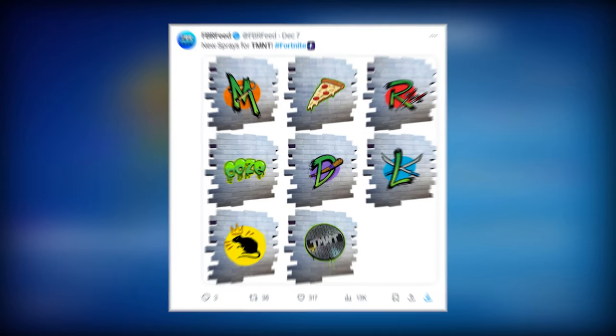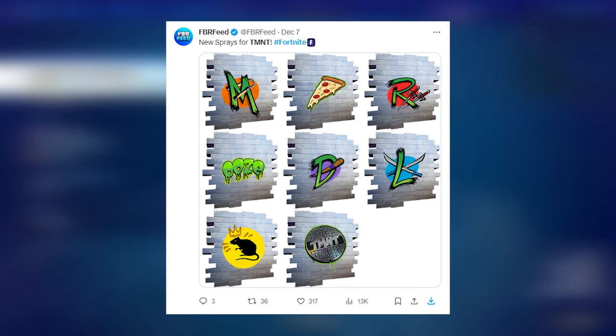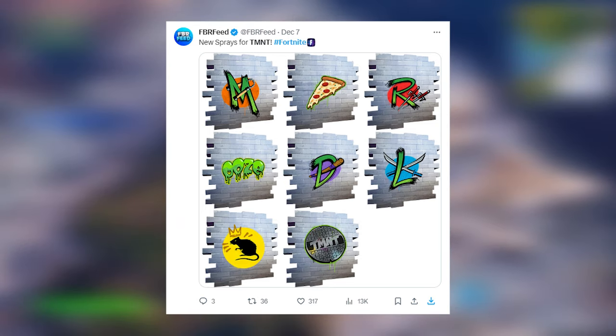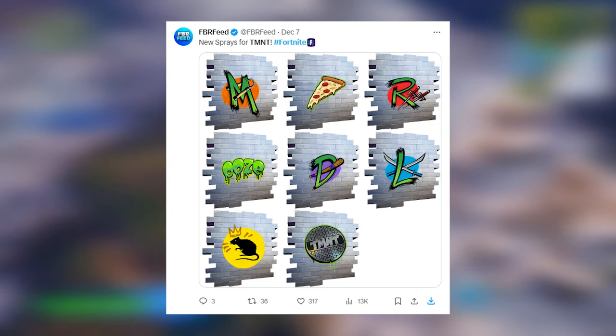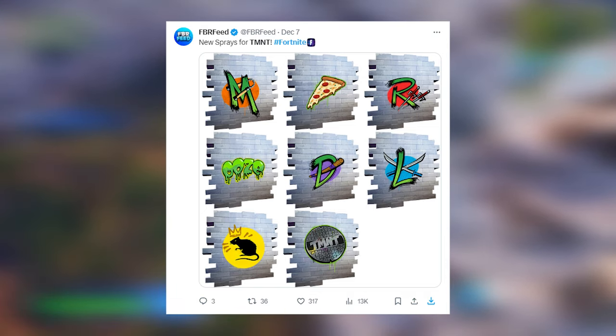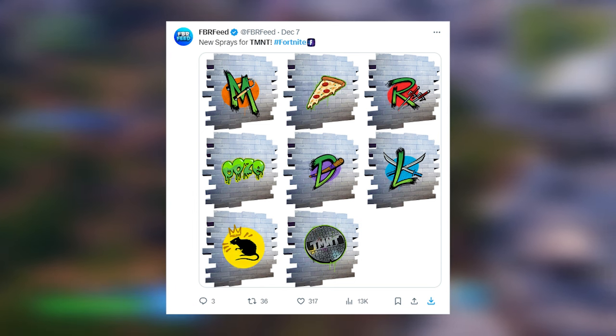We're also getting TMNT sprays — the Turtles logo, Raphael, Michelangelo, Donatello, and Leonardo. We have the pizza spray which is very iconic, the pizza party emote returning to the game, and a rat spray referencing Splinter — the guy who trains them — plus the TMNT drain cover spray. Those are all the new sprays coming with the collab.